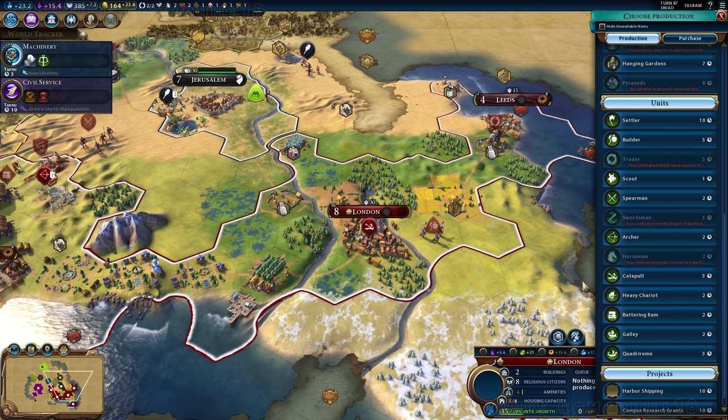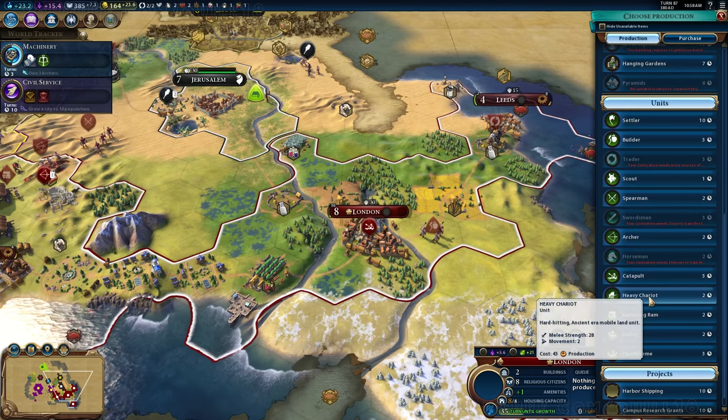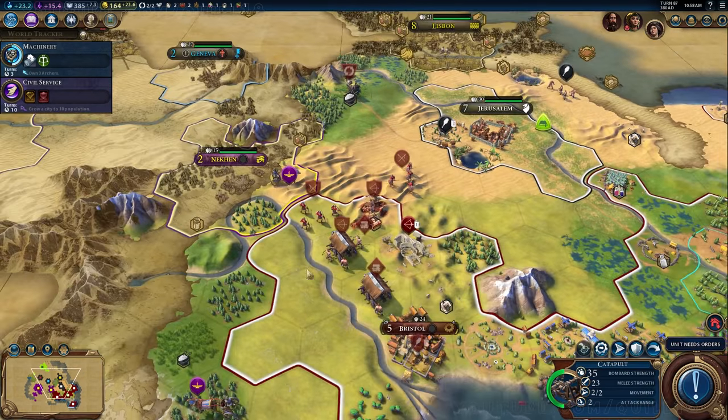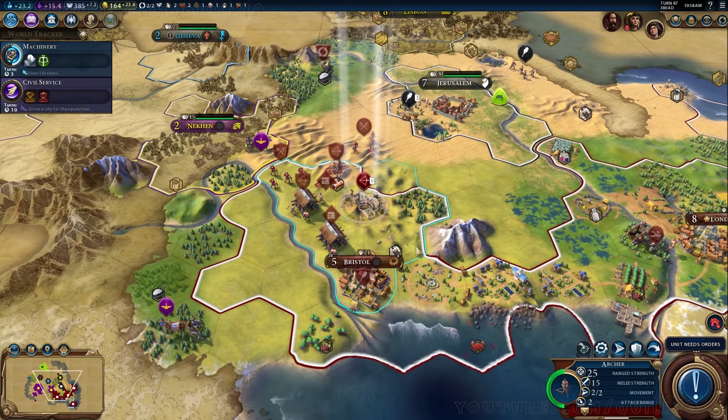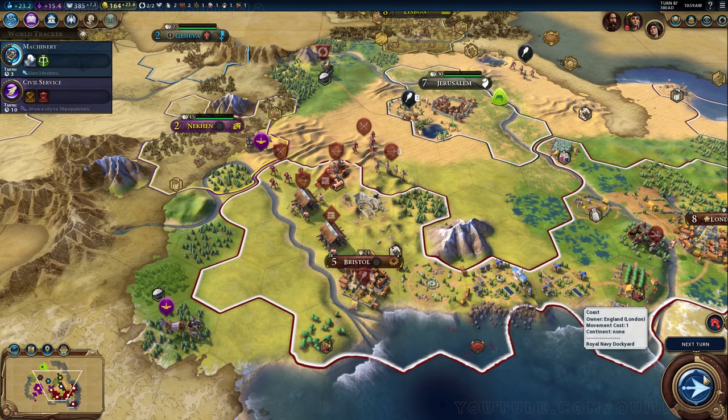I can build heavy chariots though — melee strength 28 with movement of 3. Spearmen have strength 25 and movement 2, so heavy chariots are clearly just better. The Egyptian chariots buzzing around are not the heavy chariots I have — my heavy chariots are melee units, while her chariots are ranged units with speed 3, basically like speed 3 archers. The ability to move and shoot and surprise things will be quite good.